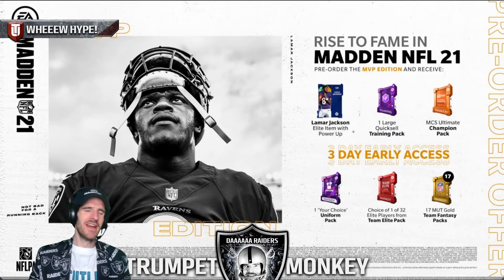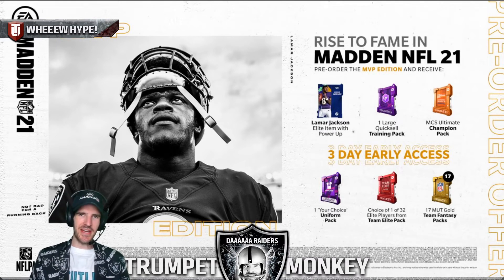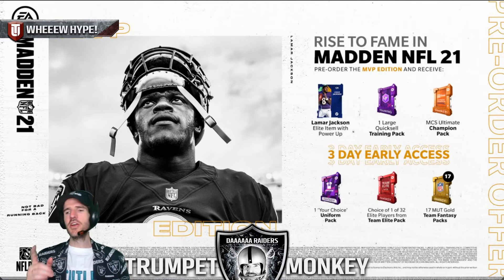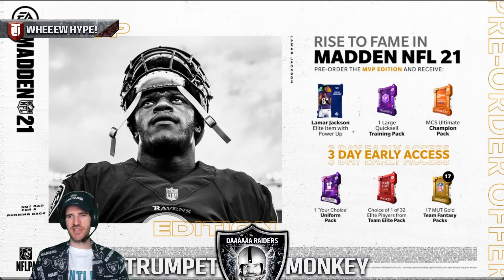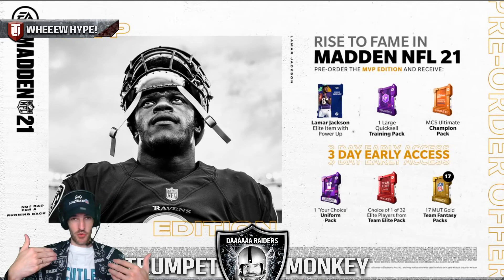Getting to the actual pre-order — I've made a video on this before so I'll keep it short and sweet. Definitely get the MVP edition; you can get it for $80, and maybe find a way to knock another $10 off through EA Access. You want those 17 MUT gold team fantasy packs. The choice of one of 32 elite players is not a core elite — it's a nerfed 82 overall version. The full list of players you can pick for each team is on the EA website, link in the description. You also get a large quick-sell of training, a Lamar Jackson with power-up, and those 17 MUT gold team fantasy packs. My advice: rip those packs first for the team you love most before you pick your one-of-32 elite player.